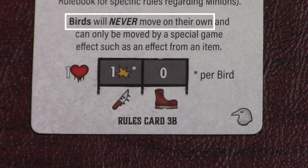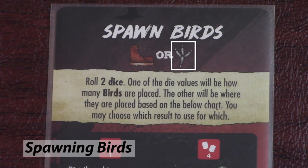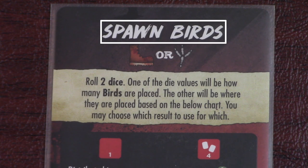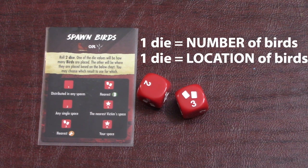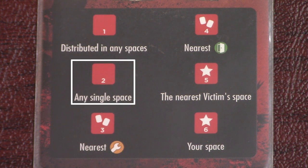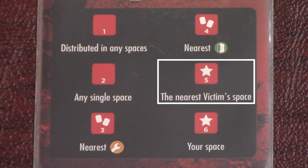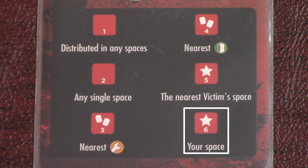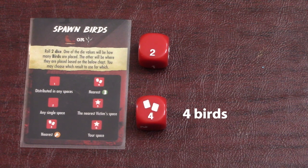Birds will never move on their own and can only be moved by special game effects on other cards. But more birds will spawn every turn as shown by the spawning symbol in their default minion action. Whenever you see this spawning symbol or a boot icon, you spawn more birds. To spawn birds, roll two dice and choose one for the number of birds you're spawning, and the other number will determine where they spawn according to the Spawn Birds reference card. A 1 means you can distribute the birds across any number of spaces on the board. A 2 means any single space. A 3 means the nearest search space. A 4 means the nearest exit. A 5 means the nearest victim's space. And a 6 means your space. So if you rolled a 2 and 4, you could either place two birds in the nearest exit, or four birds in any single space.